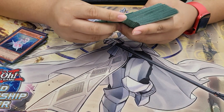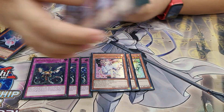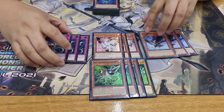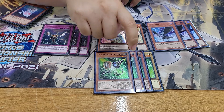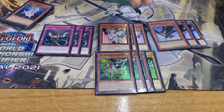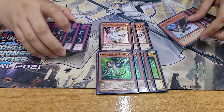For our hand traps, we're playing 3 Imperm, 3 Ash, 3 Crow, and the Gamma package. Pretty much 12 hand traps. Gamma was crazy today — it was great. Crow was beautiful against a tier limit deck. Whenever they send their tier monsters, DD Crow makes them do nothing.